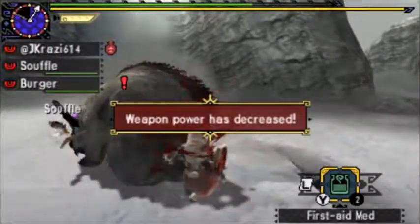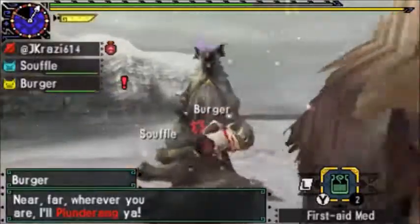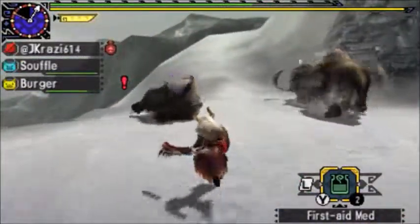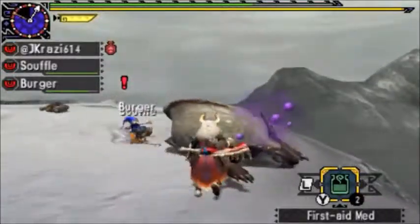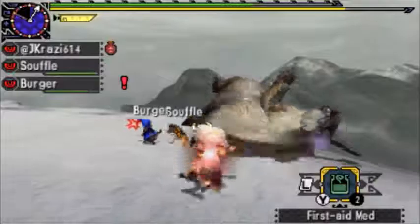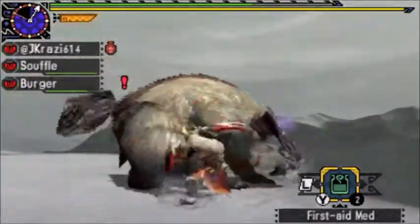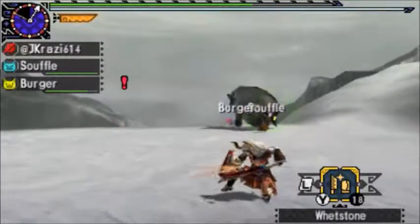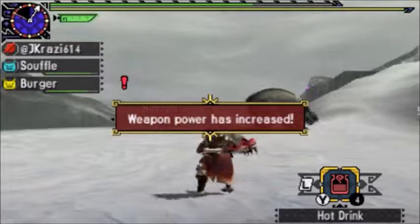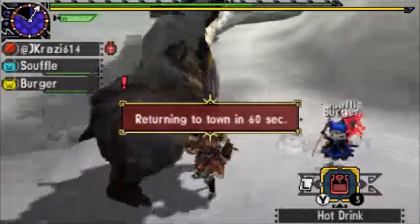Got another poison off. Alright, got my second ride. I feel I'm too close to zoning out. Alright, my hot drink wore off. He's worn out and poisoned. Looks like the poison wore off but just enough where I can land a final blow.